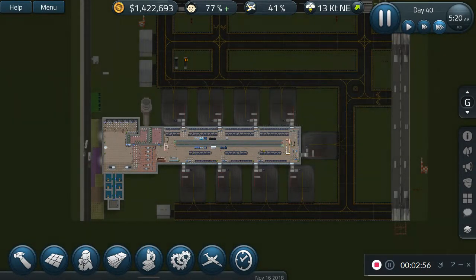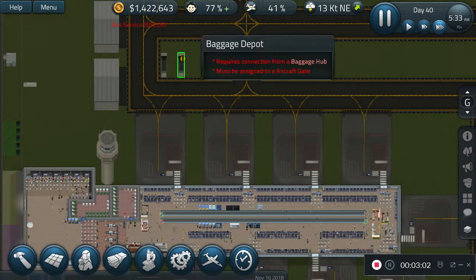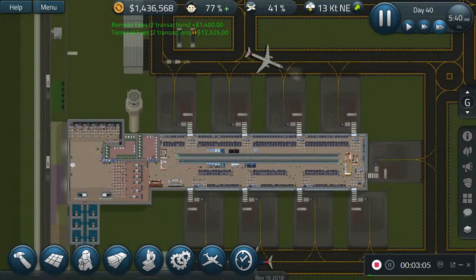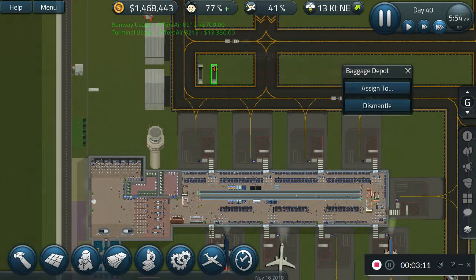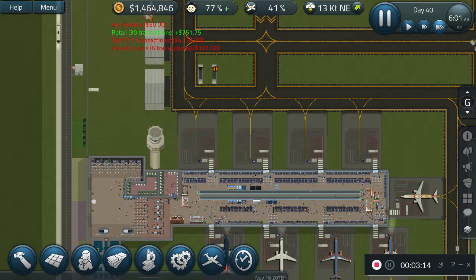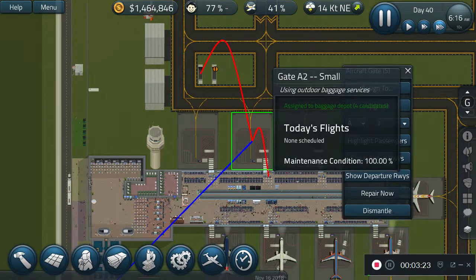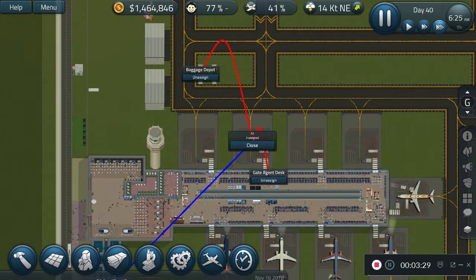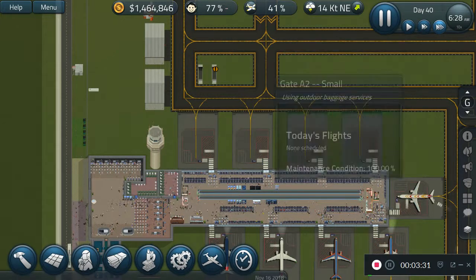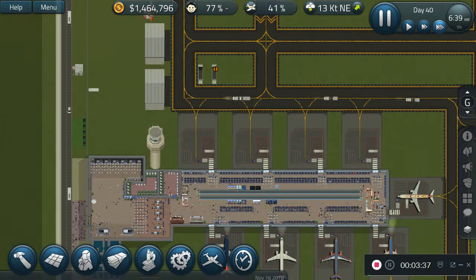There's something over here that needs to get repaired — wait, no, it doesn't need to be repaired because it's still not assigned to an aircraft gate, that's why. I'll probably just dismantle this one since we don't really need it. I really wish you could assign multiple hubs to each gate. Let's cancel that project — we don't need it dismantled.